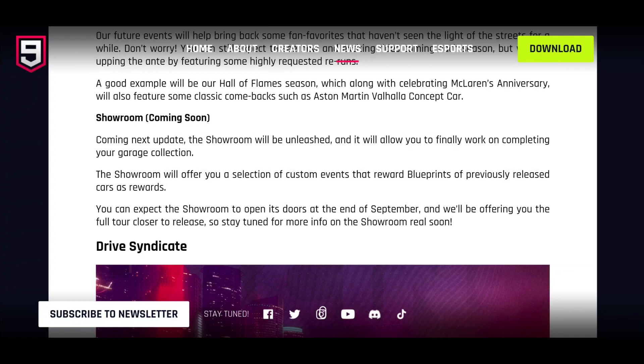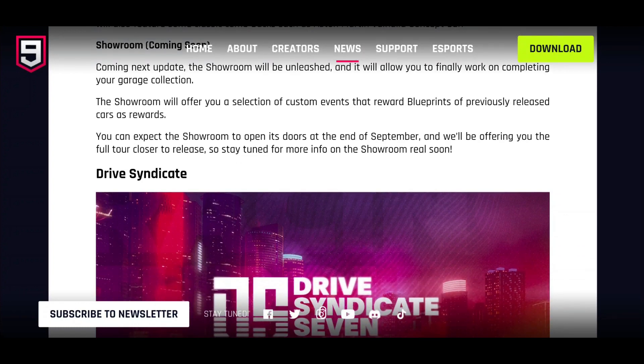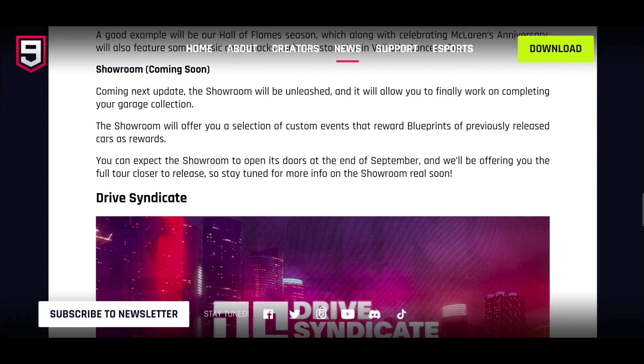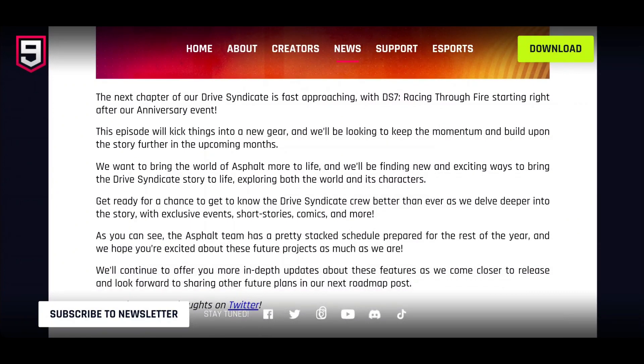The Showroom, coming next season, will allow you to finally work on completing your garage collection by offering custom events featuring blueprints of previously released cars. You can expect the Showroom to open at the end of September, with a full tour closer to release. Drive Syndicate 7 is also back in the next upcoming season, which is great — though it's quite pay-to-win oriented. As a free-to-play player you can pick up a car or two at the start, but maxing out cars could cost at least £400.